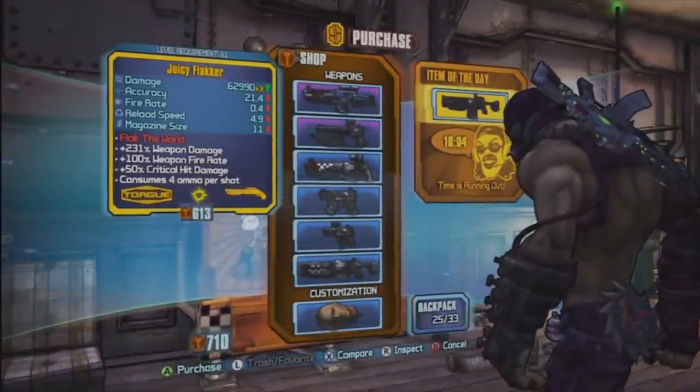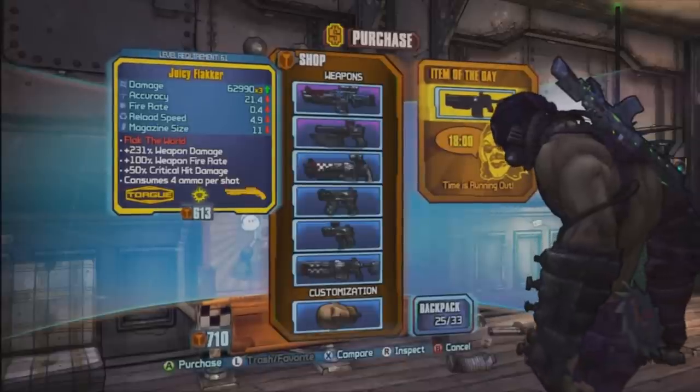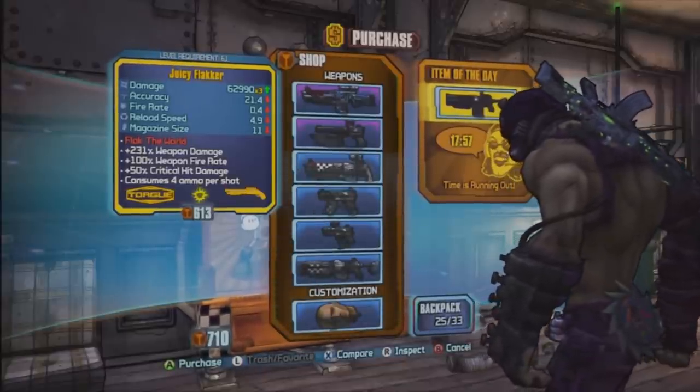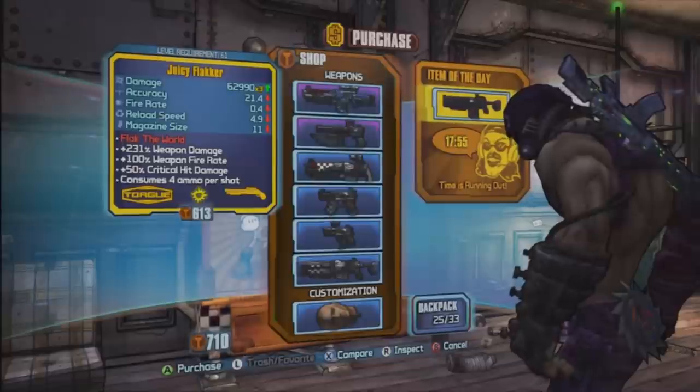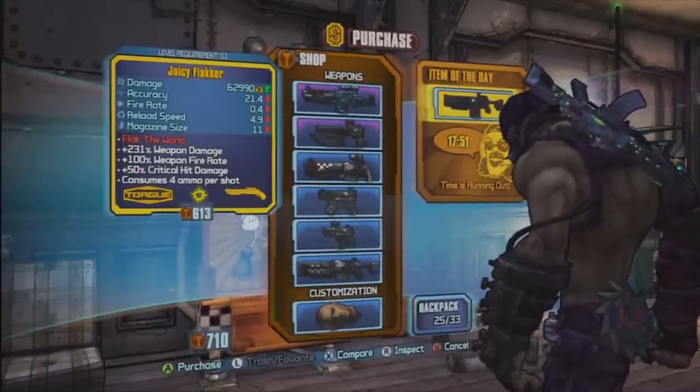Say you want this Flacker — I don't know why you want a Flacker but let's just say you want one. For this you're actually gonna have to earn the 613 tokens first, but after that it's just free.